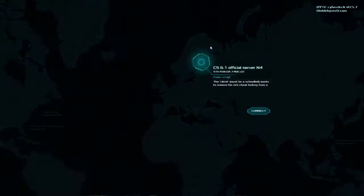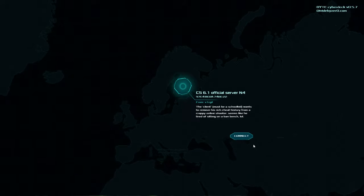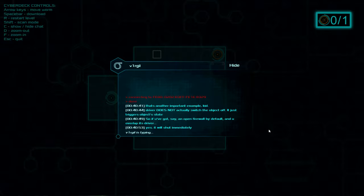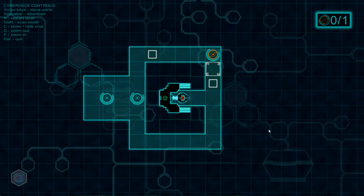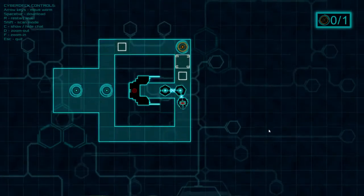Okay, got past it. The client — must be a school kid — wants to remove his cheat history from a crappy online shooter. Seems like he's tired of sitting on the ban bench, lol. That's another important example, kid. A driver does not actually switch the object off — it just triggers the object's state. So if you've got an open firewall by default and you overlap it with the driver, yes, it will shut automatically — immediately — if you aren't blocking it with your worm legs.